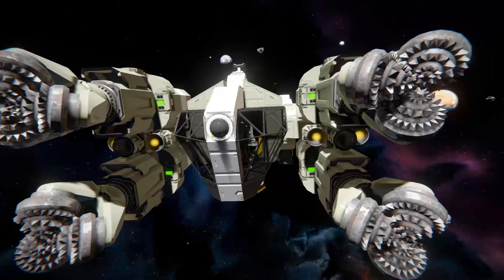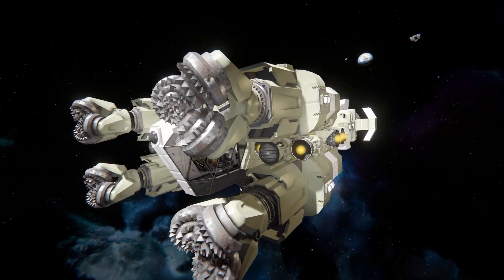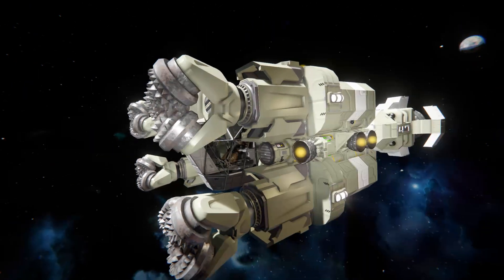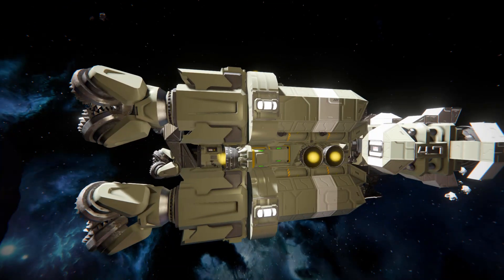Moving around the side, going past our drills, we've got a couple more hydrogen thrusters for left and right, and we've got some lights on the side which will activate via a sensor block just to light up the tunnels you're trying to mine through.